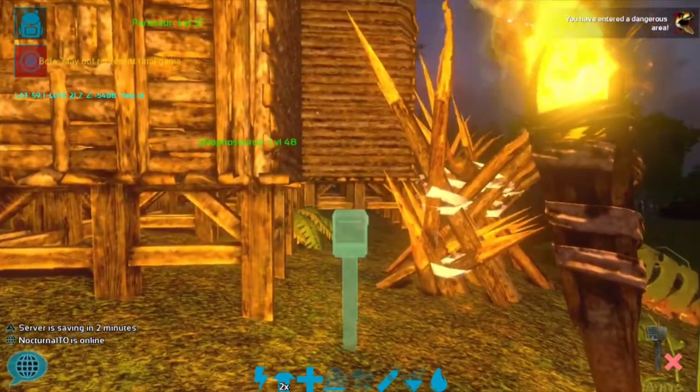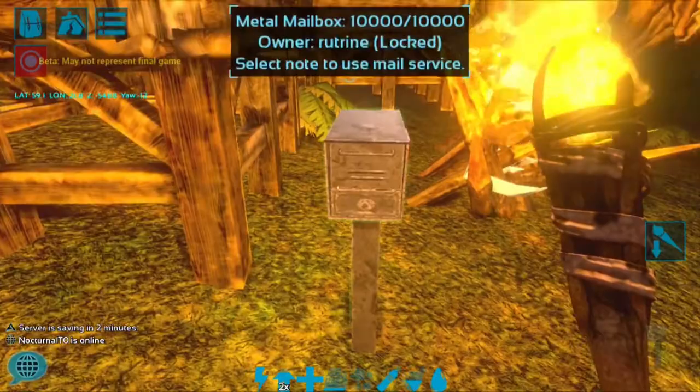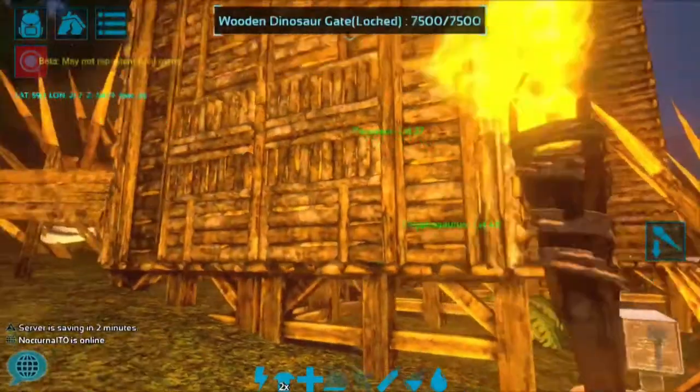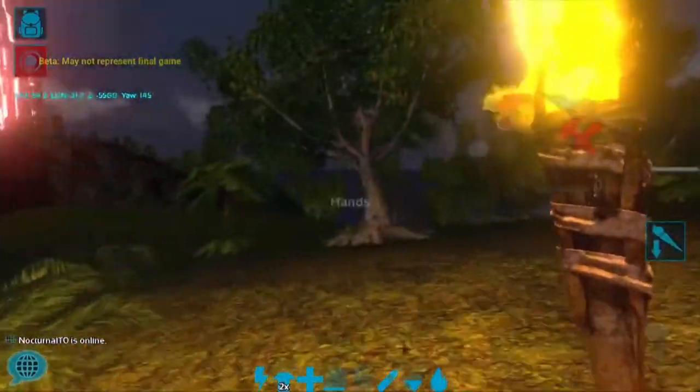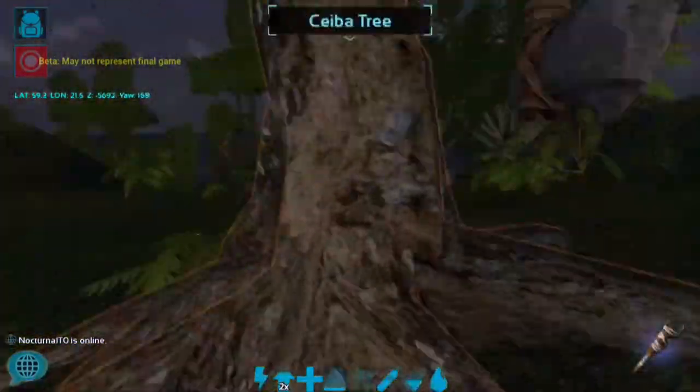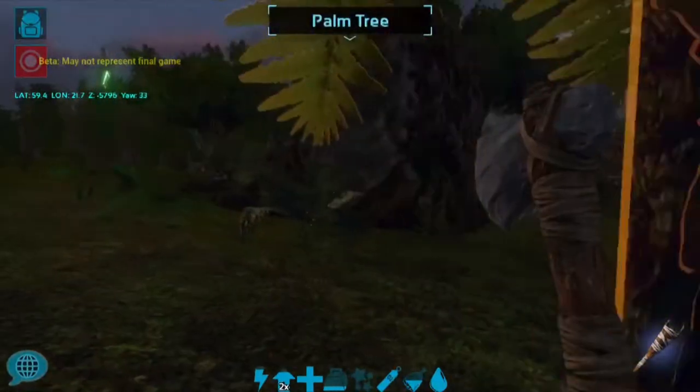If you are in a solo tribe in multiplayer, I'd recommend this simple mailbox for sending trade requests to other players. If you are part of a larger tribe, the metal mailbox is a great choice. Unless you hate collecting thatch and fiber to craft notes, I personally wouldn't invest in the mail exchange.